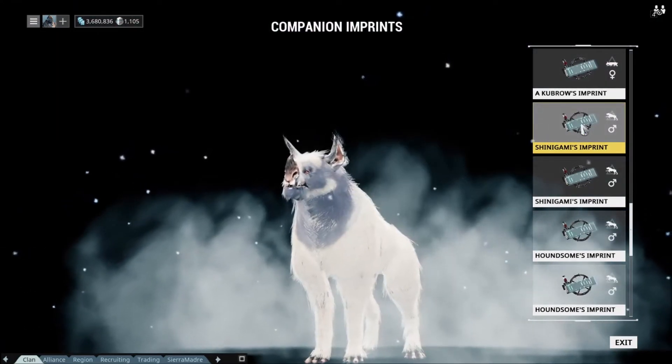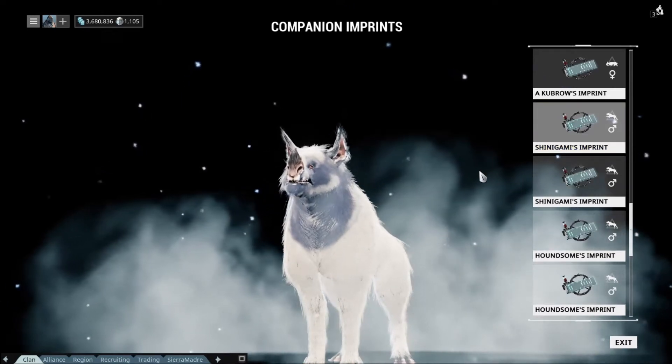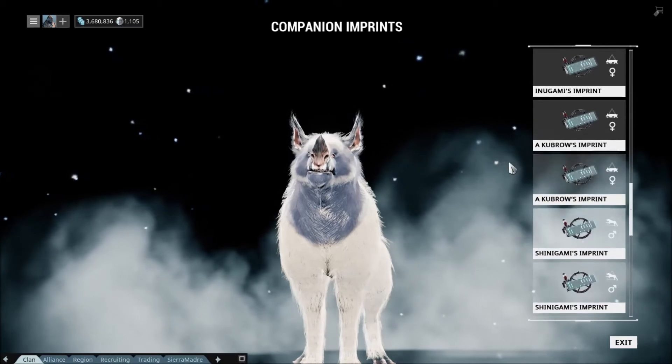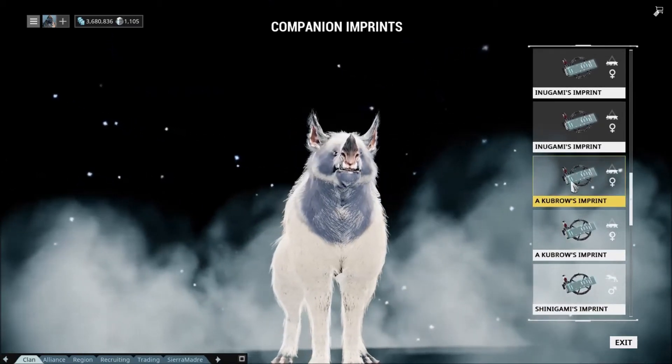Then I got Shinigami, my domino. He's pretty cool too. I'd probably want a good amount of plat for him just because I'm pretty sure domino is the second most rare.